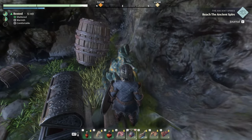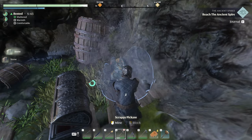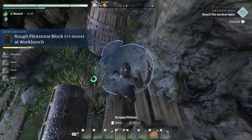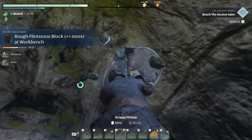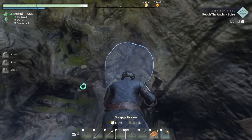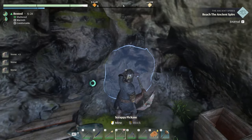This stuff kind of looked like it grew back just now — that was kind of weird. What is this stuff? Why does it look like it's growing back? Can I mine this? Just stone. I thought this yellow stuff might be something — flint. This yellow stuff is flint. That was weird.